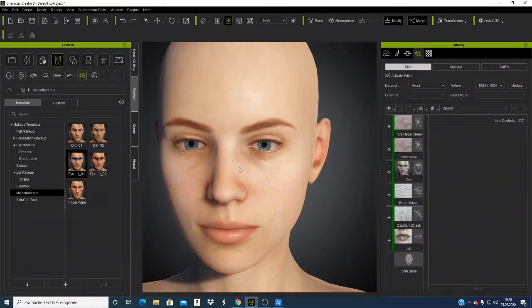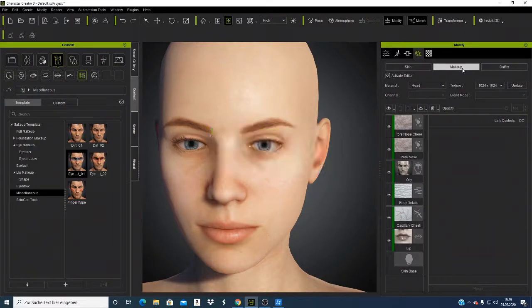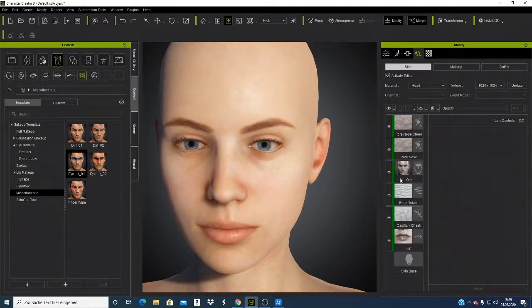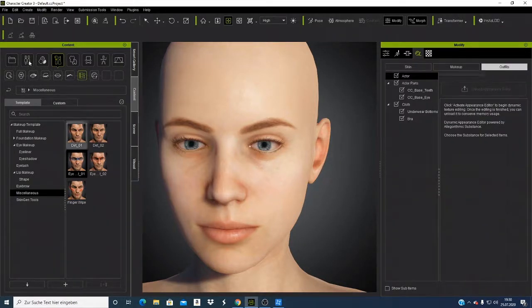Those are features that were not there on Character Creator 3.2 — those are the improvements. I hope you guys enjoy what you see. The makeups are done. If I come here, I want to see what I can do with the skin. I want to check what I have here — normal strength — and try to make it look lower. This character looks more realistic. There are so many added buttons here that were not on the other version. Let's see the outfit — I want to go to the base foundation makeup.